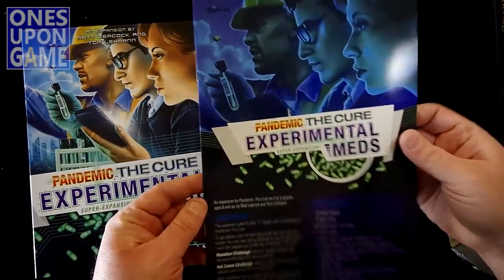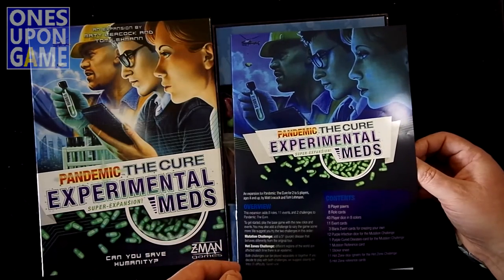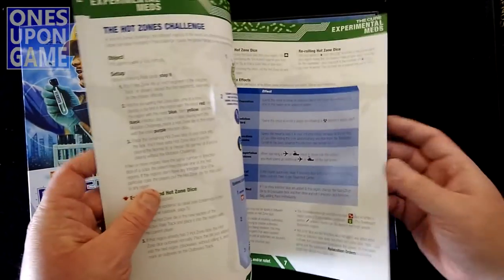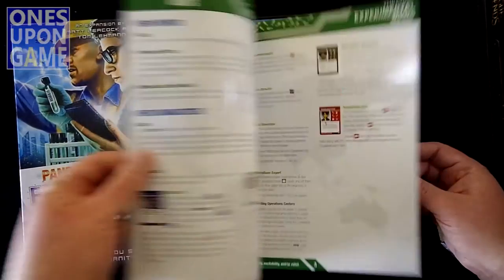Pandemic the Cure Experimental Meds comes with another small rulebook — big print — that explains everything that gets added. You've got mutations and a new infection die. Get the purple infection die. There's a Hot Zones Challenge included now, with some special dice for that.